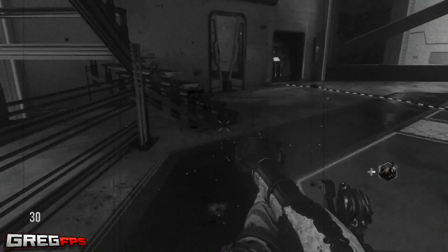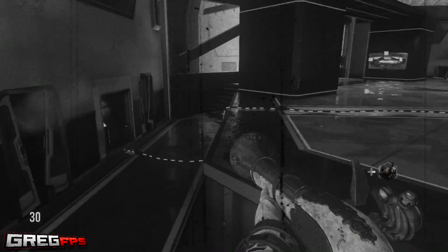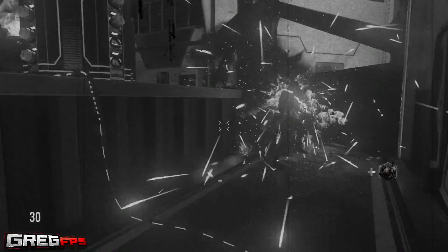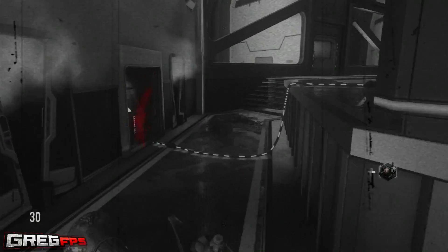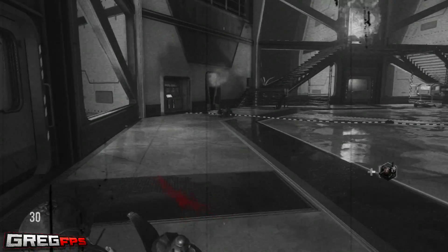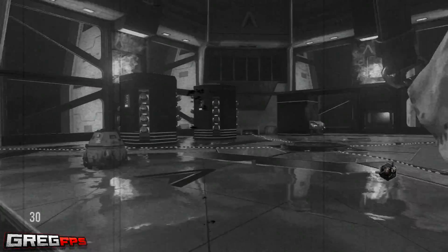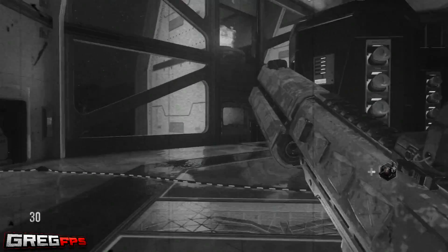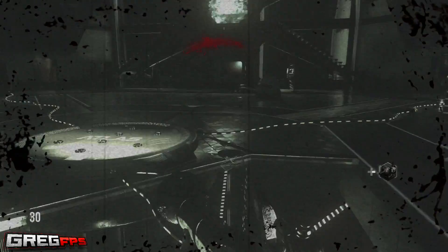You normally get a regular silver trophy when you complete it, and the only way to get a gold trophy is to do the second part of the Easter egg in Double Feature mode. It's kind of a hardcore version of the regular Descent map and it's in black and white. It doesn't show how much ammo you have and it really limits the HUD and everything, so it is pretty cool — I definitely think it's awesome.